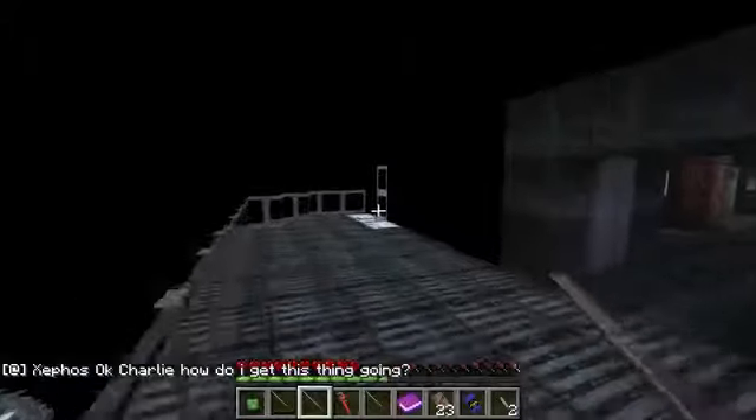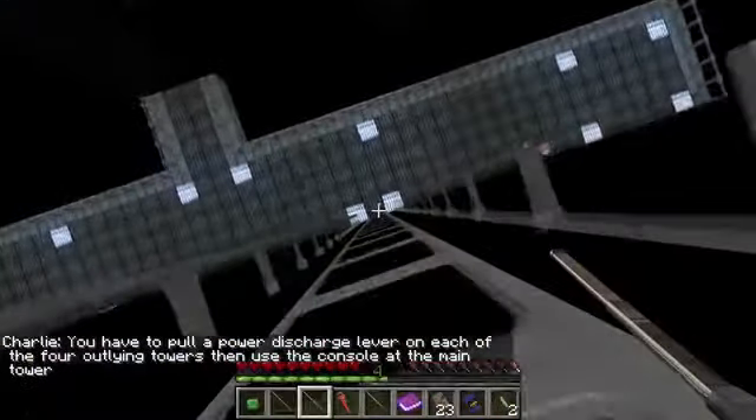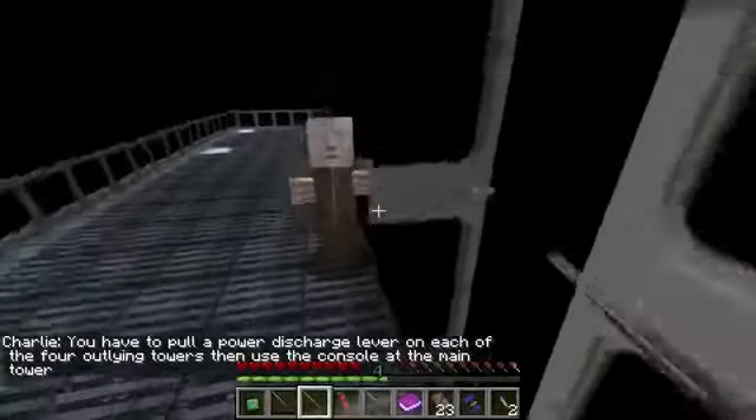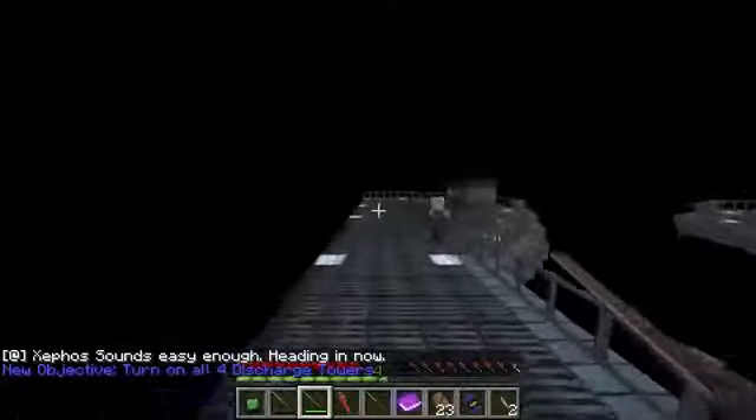Oh my god, I'm in the engine room. How do I get this thing going? Charlie, let me know. I'm going to head down. You have to pull a power discharge lever on each of the four outlined towers that use the console on the main tower. Okay, I'm heading in, Charlie.